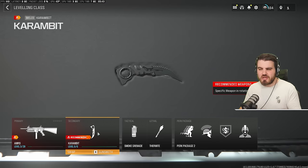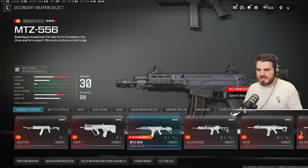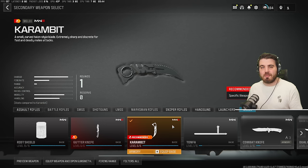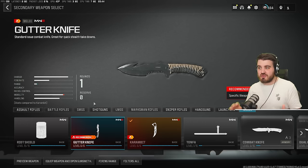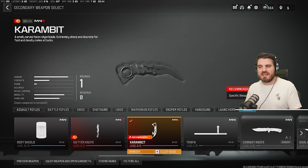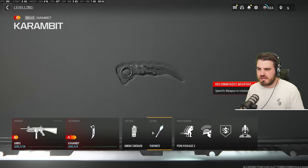For your secondary, I'd recommend you run the Karambit knife. You might need to unlock this in the armory if you haven't already. The reasoning is that this is the melee weapon that gives you the fastest movement speed in the game. For what we're trying to do — running and focusing purely on contracts — movement speed and escaping are the key, so the Karambit is really, really good for that.